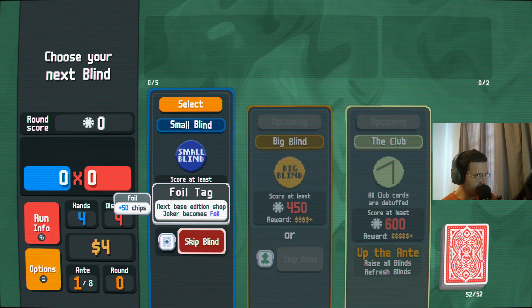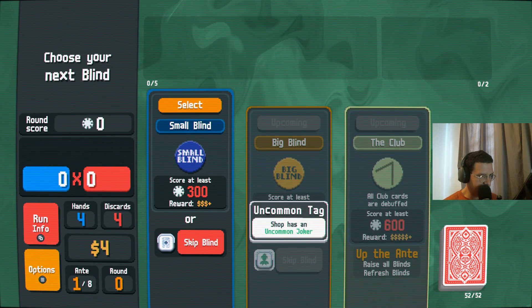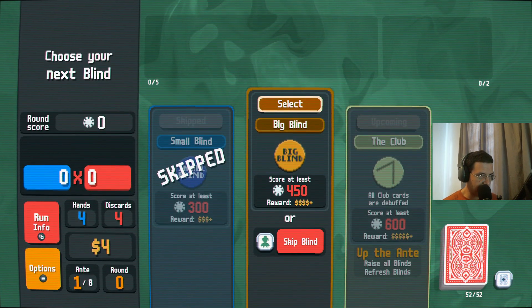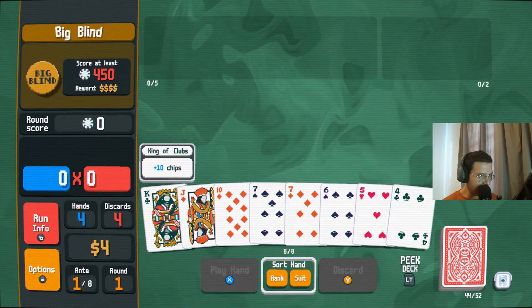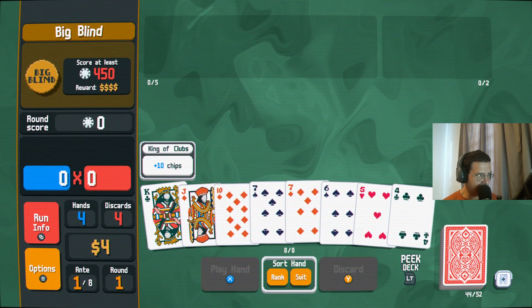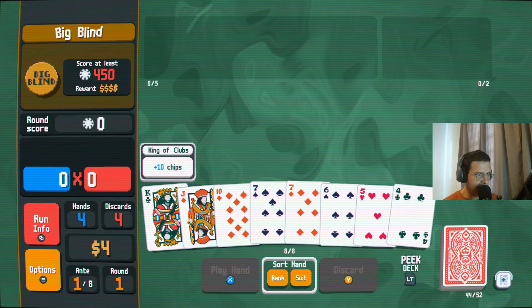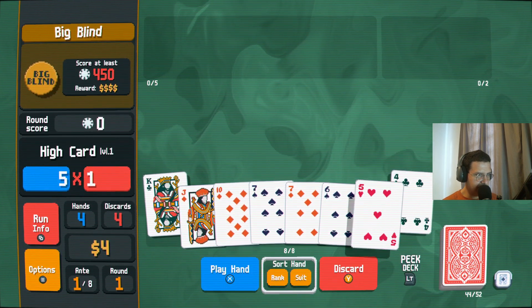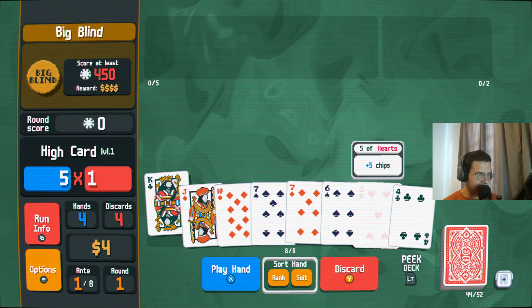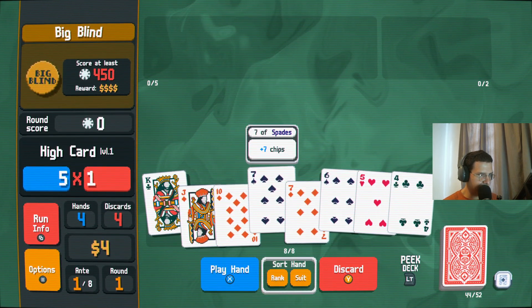A plus 50 chip joker would be a nice start, but I don't know if we'd be able to afford it if we skip it. Let's give it a try. We're definitely going to want to do this in as few hands as we can. What do we have here? Go for the flush, or we've got a pretty close straight there, but I think we're going to go for the flush.